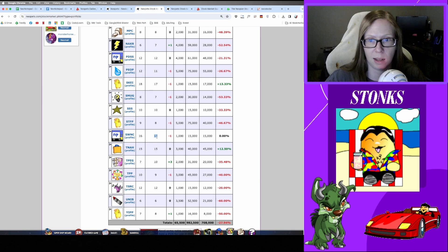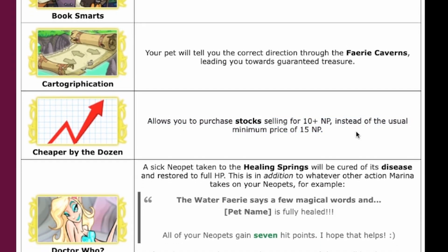If you want to buy into a company that's at 20 or 25, you can still do that, but as far as maximizing your profits, most people stick to that 15 Neopoint minimum. There is an exception: if you participate in Battleground of the Obelisk, there are boons or perks associated with your team winning, and you have the potential to get a perk that allows you to buy stocks for 10 Neopoints or greater instead of the usual 15. This perk is only available to Awakened, Sway, and the Thieves.